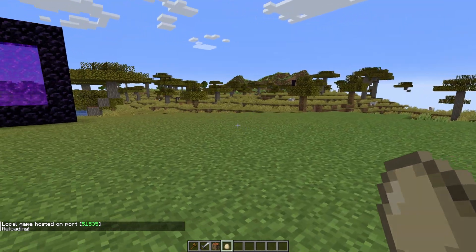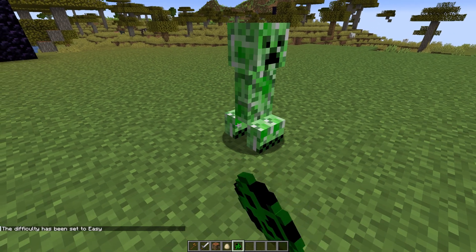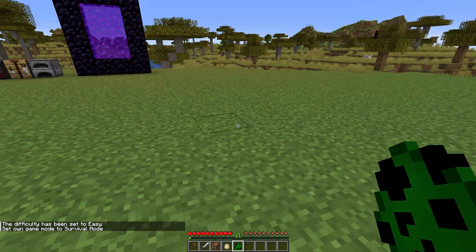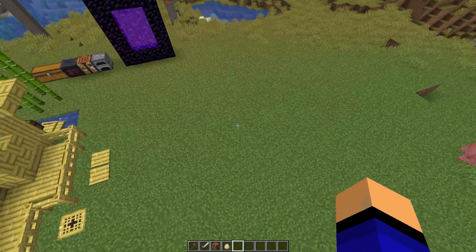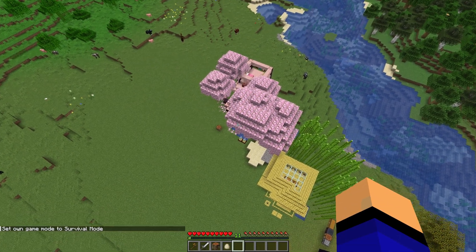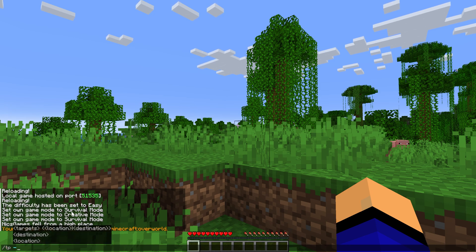The data packs we installed include Anti-Creeper Grief — let's test it. We can place a creeper, switch to Survival mode, and when the creeper blows up, it won't damage any blocks because Anti-Creeper Grief is active. We also installed Graves — fly up into the air, switch to Survival, and fall. The data pack drops a grave at your death location and even gives you the coordinates to teleport back, which is a nice feature.